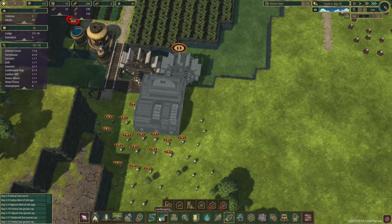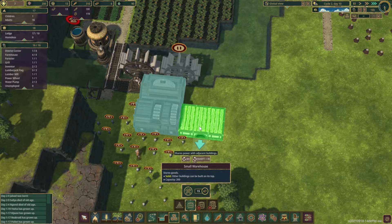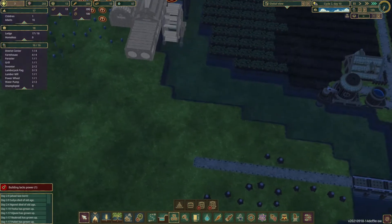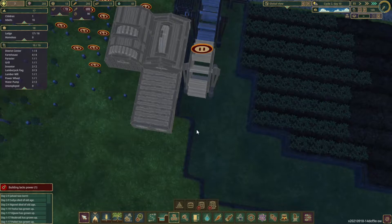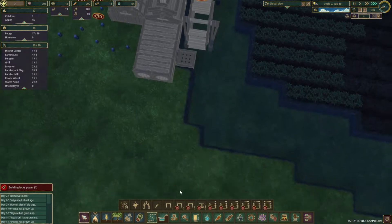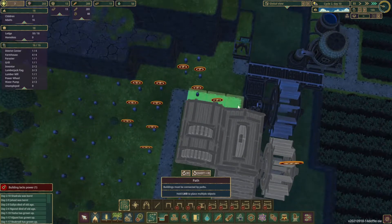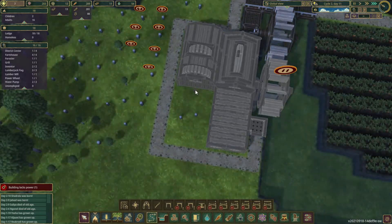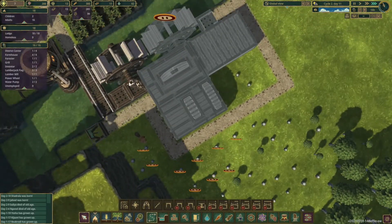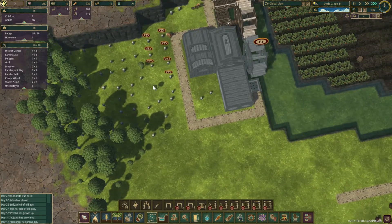We'll do something like this where we put down a small warehouse right here. We're going to need an actual path right there to make this happen. Let's place a platform, then we can place a road. I'm thinking that the paper should be able to fit right there — this would complete this little block. The two water wheels during time of non-drought should power these. I'm liking the way that's looking.